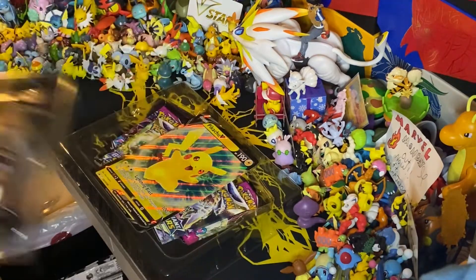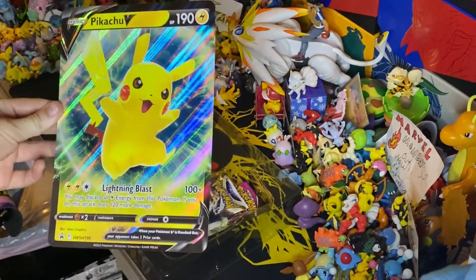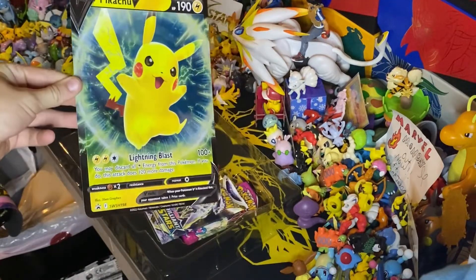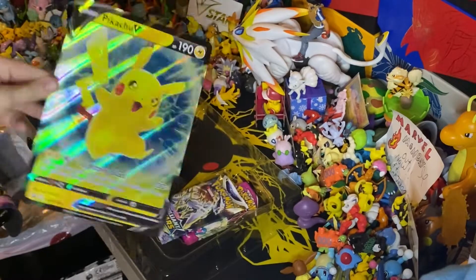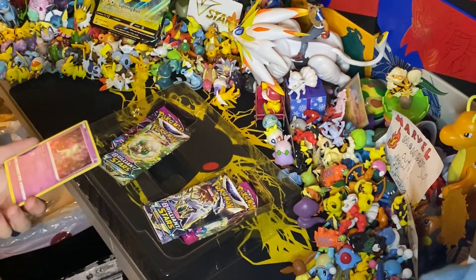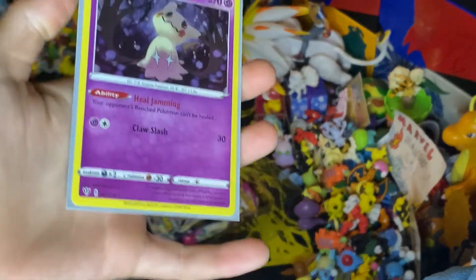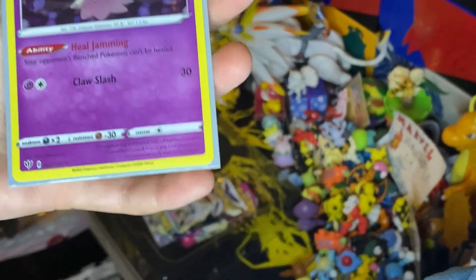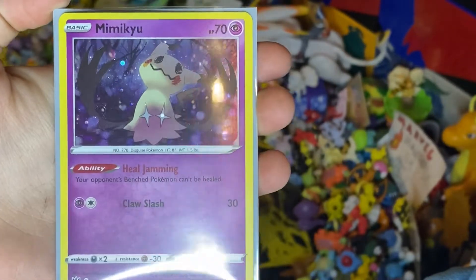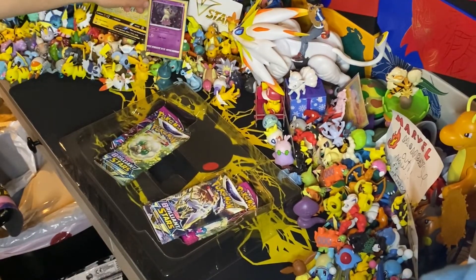First up we have the jumbo Pikachu card - it's really cool. With the light on one side that's what it looks like, and with the light it looks like that. It's a really cool card. Next up, oh this is a card from Champions Path - we have Mimikyu Holo. It's from Champions Path and it's a really cool holo with the little dots on it.